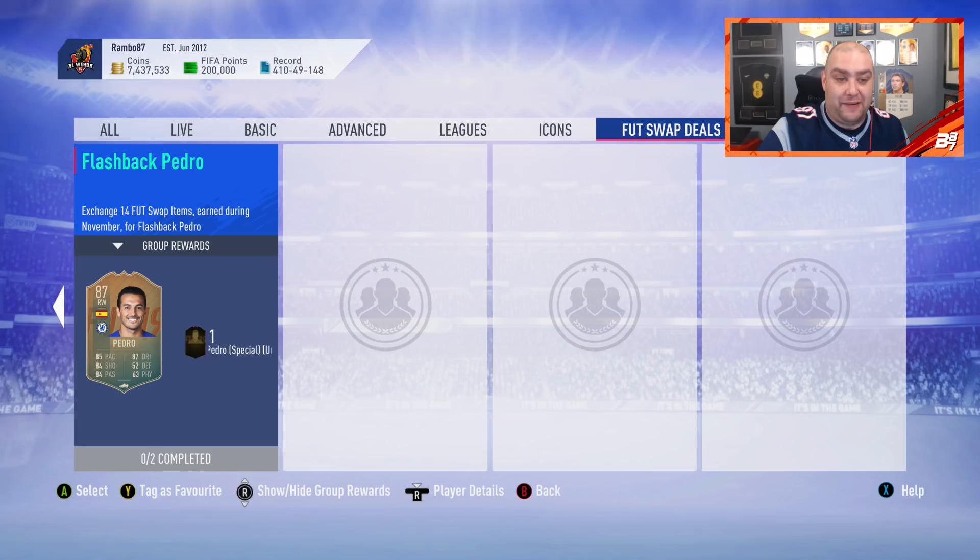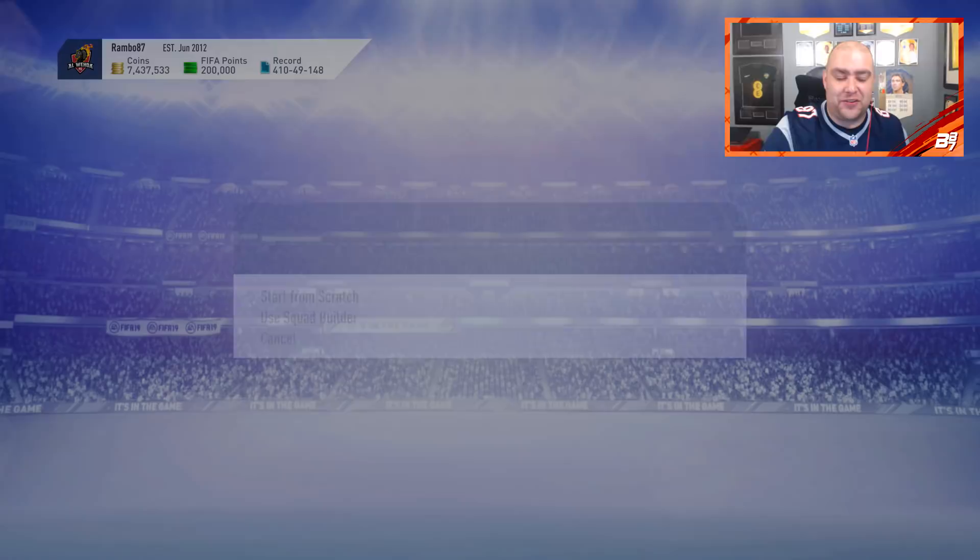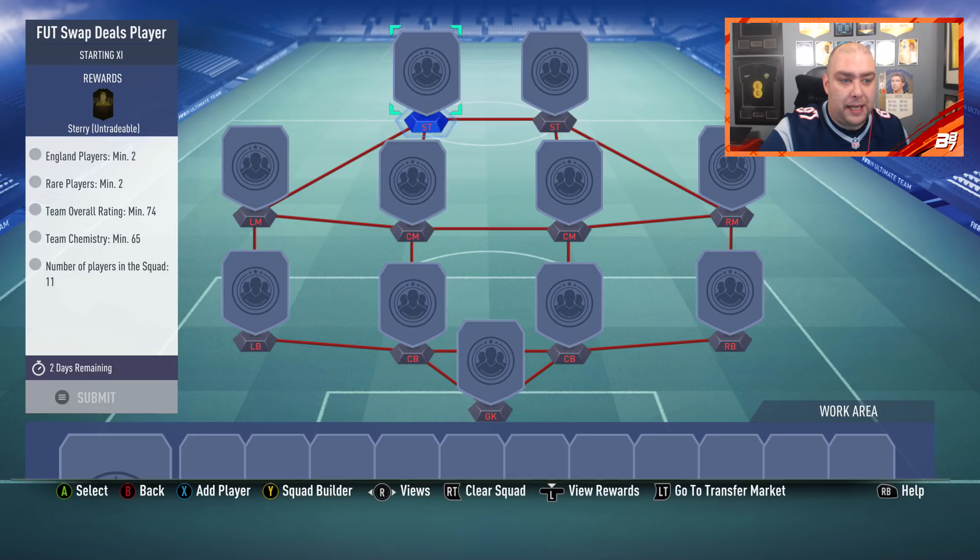Exchange 14 foot swap items during November for a flashback Pedro — 24 days to get him, and that's the one I'm going to go for. So we need to do every single foot swap deals player going forward. Let's crack on and do the first one — it should be pretty easy. England players two, rare players two — that is very easy.